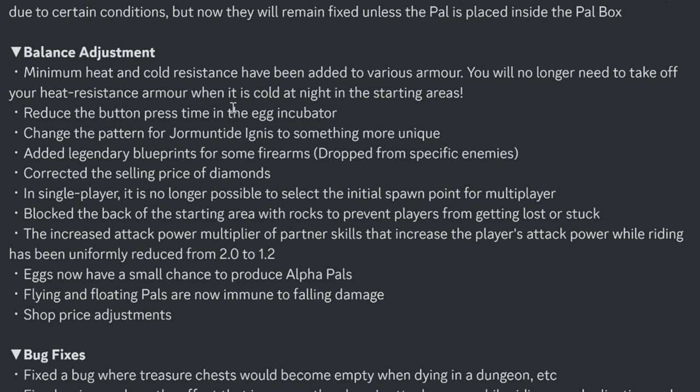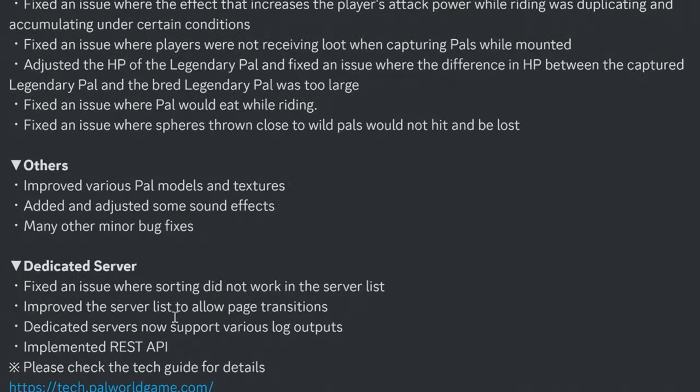The button press time in the egg incubator has been reduced. The pattern for Dromantide Ignace has been changed to something more unique. Legendary blueprints for some firearms have been added, dropped from specific enemies. The selling price of diamonds has been corrected. The attack power multiplier for partner skills while riding has been uniformly reduced from 2.0 to 1.2. Eggs now have a small chance to produce alpha pals, and flying and floating pals are now immune to falling damage.